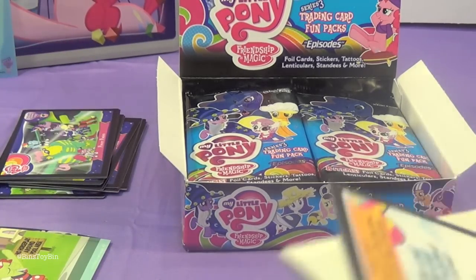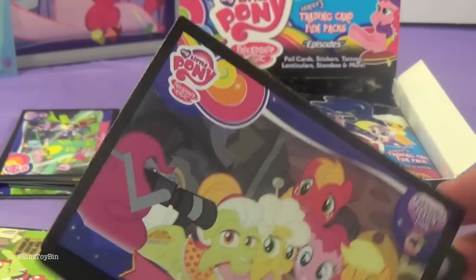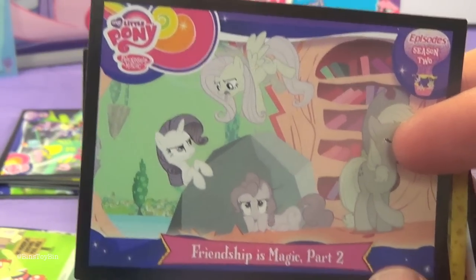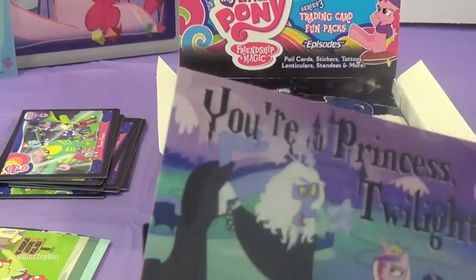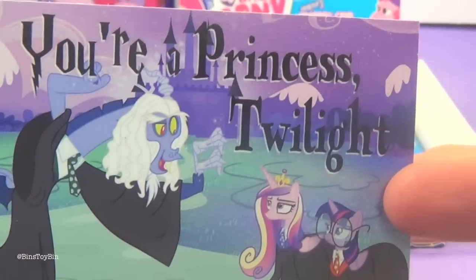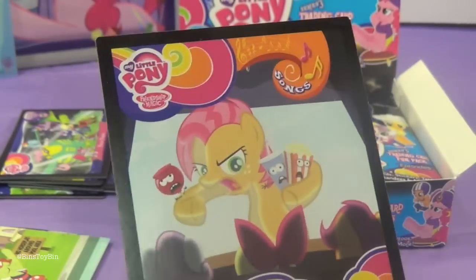Let's see what I have. I got Lord Tyrek — character card. We have Pinkie Apple Pie from Season 4. Friendship is Magic Part 2 from Season 2. The Last Round Up from Season 2. We got another piece of the puzzle. I got two stickers: one with Discord, Twilight, and Cadence, and one that says 'You're a princess, Twilight' — I bet that was a mistake! I got another Spike and Pinkie tattoo sheet, and the Bab Seed song card.